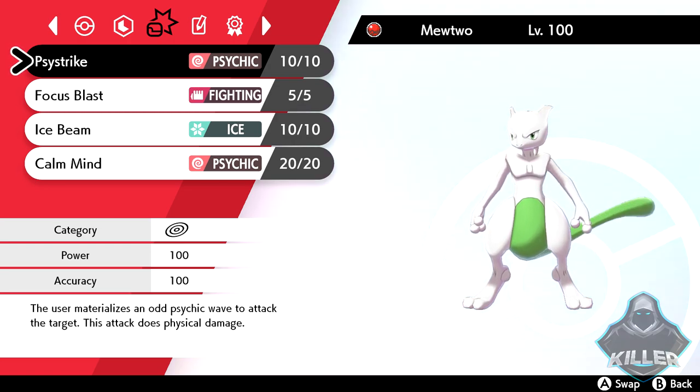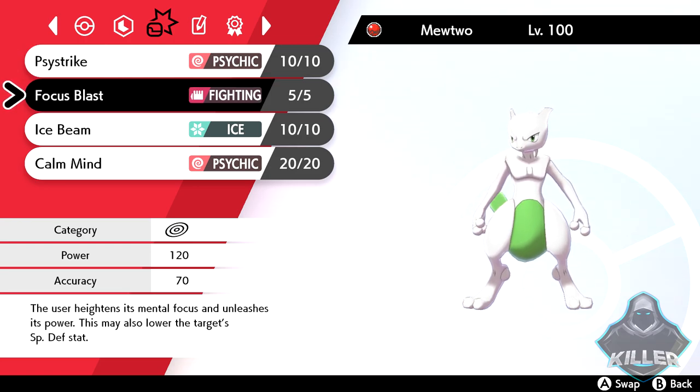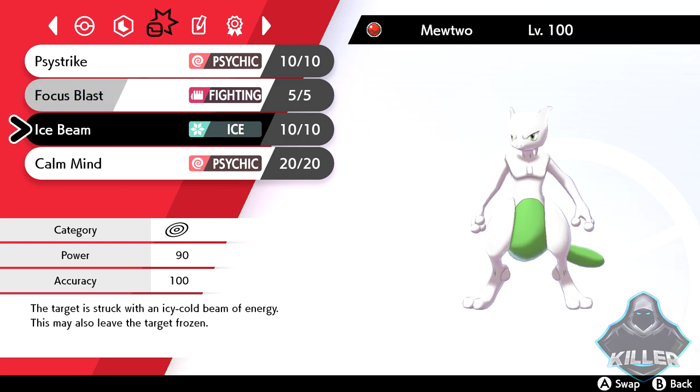Let's get into the moveset. We have Mewtwo's signature psychic STAB move Psystrike — this move will hit super hard with that 100 base power and 100 base accuracy, so you can guarantee it's going to hit pretty much every time. Next up we do have Focus Blast as additional coverage, but be cognizant that since this is such a powerful move with that 120 base power, it's prone to missing because of that 70 accuracy.